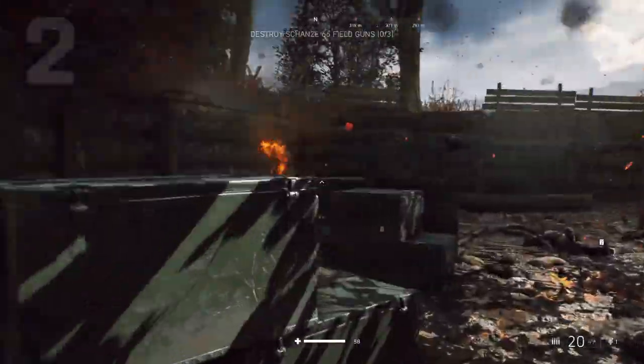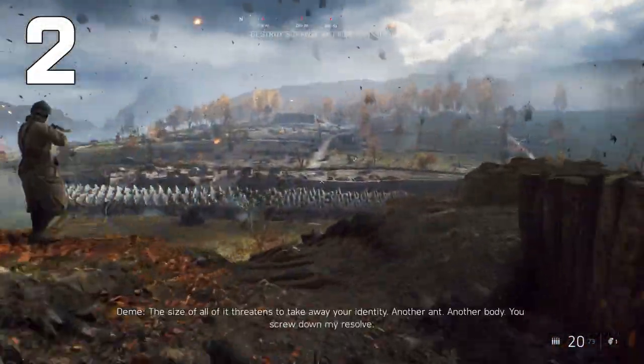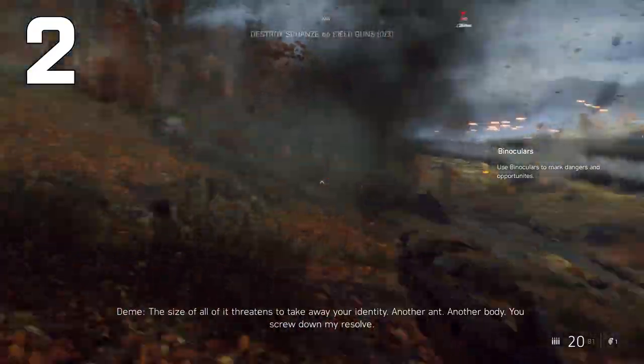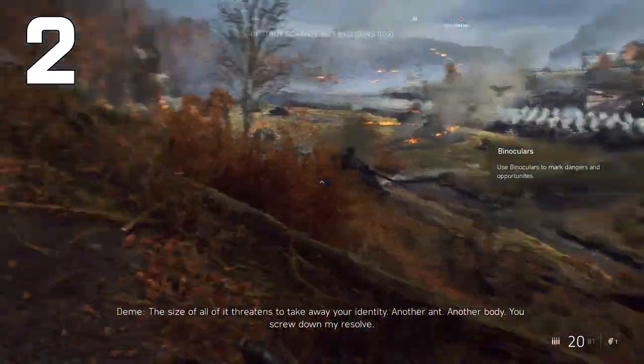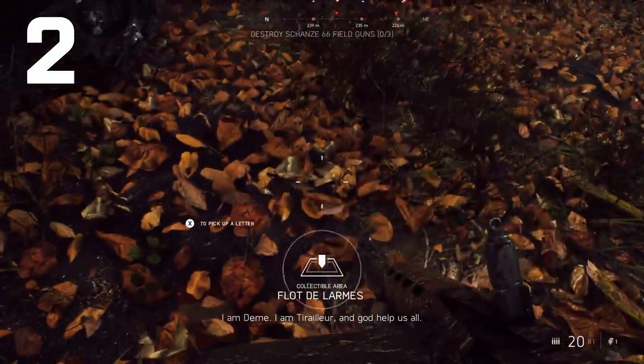The second letter is located just right out of this bunker. Take a left, look over the playing field and you'll see a bunch of tank stoppers. It's going to be towards your left again, right next to a tank on the ground.